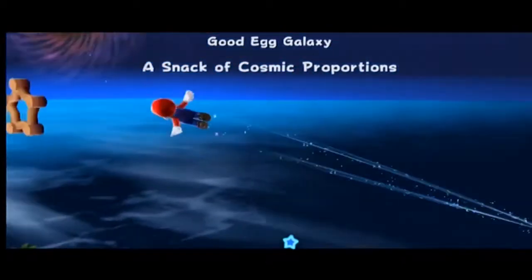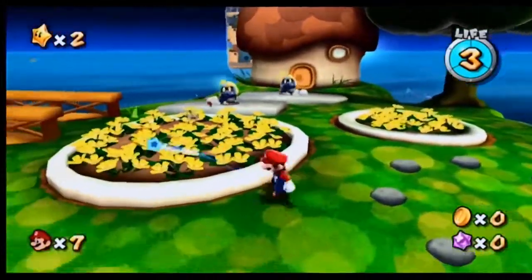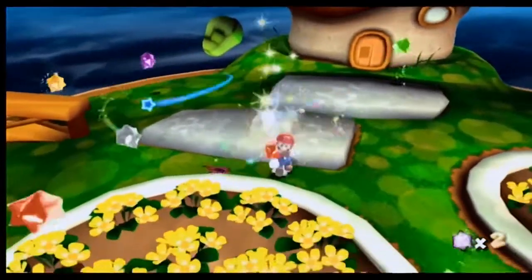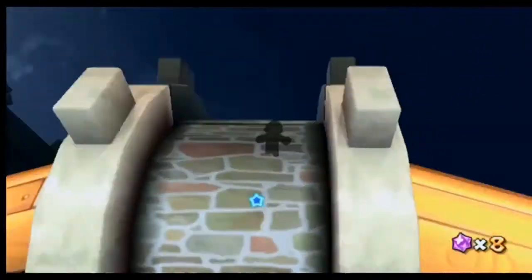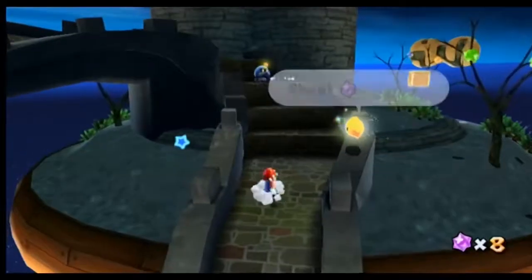Here's the first appearance of the Pink Luma. Each individual galaxy has three main levels. I need to pick up as many of these star bits as possible, and basically each galaxy gives you three levels — three paths you have to go through. That's pretty much it.